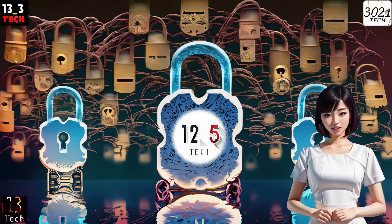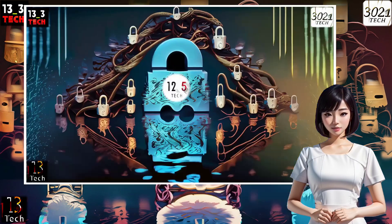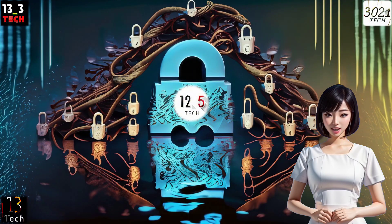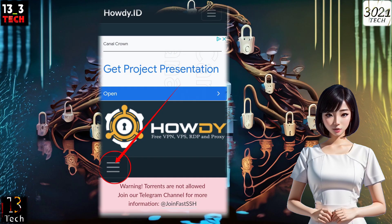Step 1: To begin, open your preferred web browser and navigate to the Howdy website. Step 2: Next, click on the hamburger icon, which you'll find slightly below on the left side of your mobile screen.